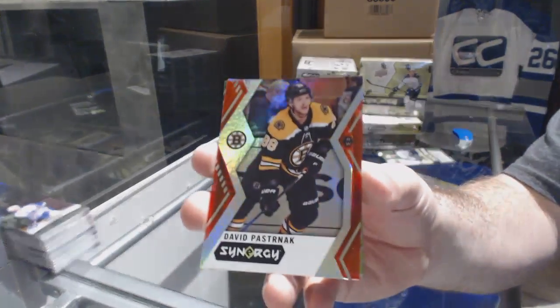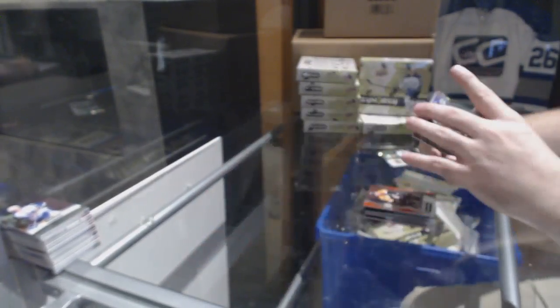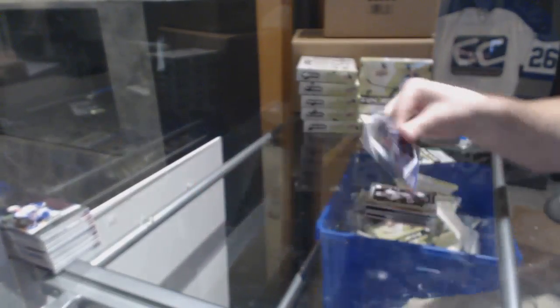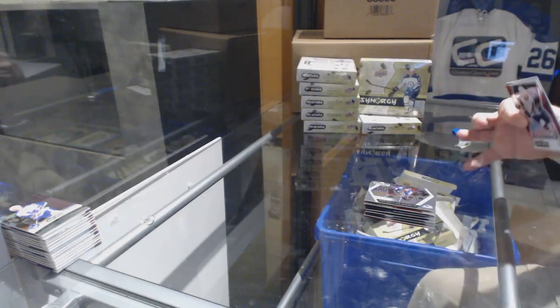Red of David Pastrnak for the Boston Bruins, Christian Fischer green rookie for the Coyotes — those are hard to hit — and impact players of Peter Forsberg for the Colorado Avalanche. Those green rookies are not easy.